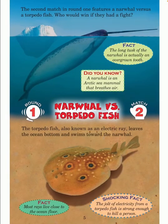The second match in round one features a narwhal versus a torpedo fish. Who would win if they had a fight? Fact: the long tusk of the narwhal is actually an overgrown tooth. Did you know? A narwhal is an arctic sea mammal that breathes air. Round one, match two — narwhal versus torpedo fish.